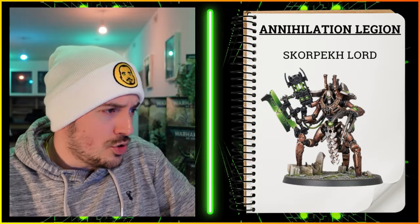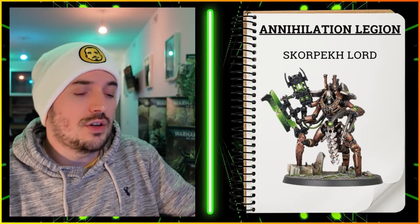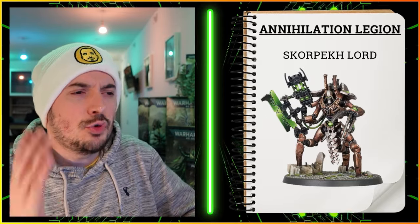Enhancement options include fight on death on a four-plus, and the Soulless Reaper to prevent enemy units from falling back — definitely take that one, as it gives you an extra fight phase to clear the unit. Then in your movement phase you can move eight and charge up to 12 into a new fight. You want to be getting units done and moving on. The Skorpekh Lord acts like a seventh member in a pretty killer unit.